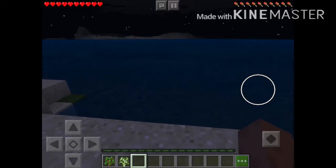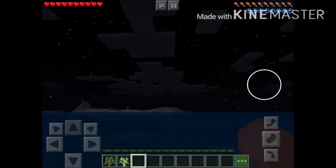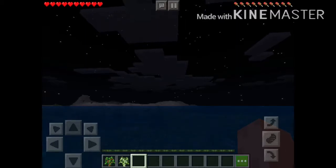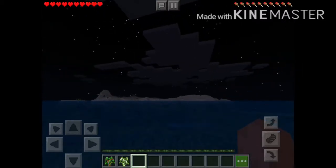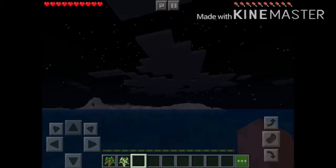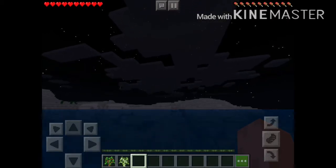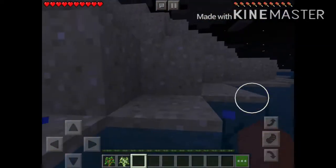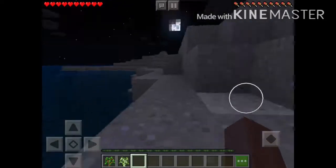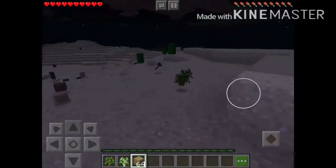I'm just gonna have to swim across here. I can swim swim swim across — I wonder if these dolphins are gonna push me. I hope they are because I like it when dolphins push me. They're jumping over me right now — it seems like they are pushing me! Yay! They're gonna keep on pushing me until I get to the island. Now I am going to get my stuff so I can actually survive.